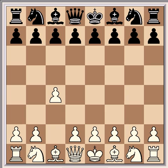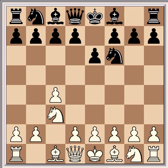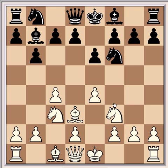It began with c4, the English opening, and then e6, knight c3, knight f6, knight f3, b6, e4, bishop b7, and bishop d3, protecting this pawn and also preparing to move the bishop to c2 and playing d4, creating a strong centre. So black has to take action immediately to do something about that.